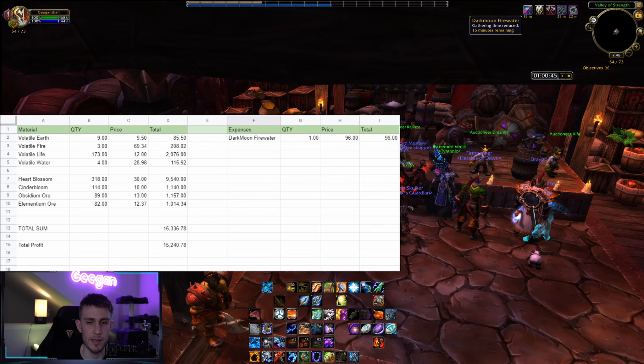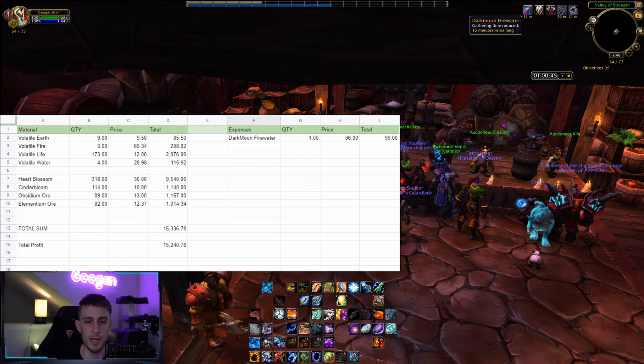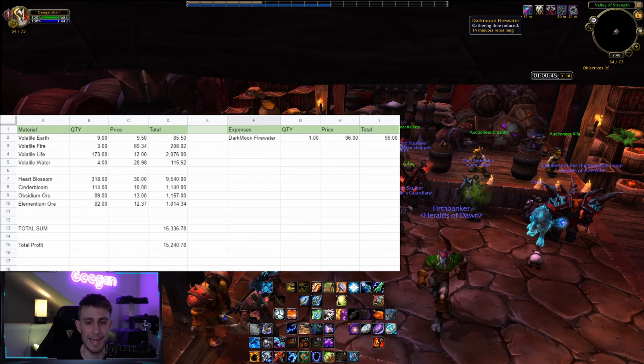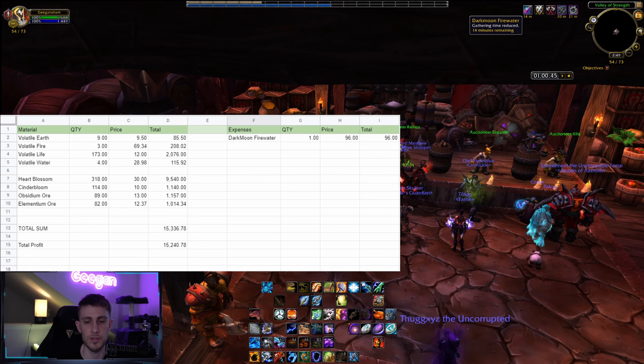Now the real money: Heartblossom. I got 318 Heartblossom — it's like wildfire in Deepholm, there are so many of them. The price on my realm is currently 30 gold each, so the total is 9,540 gold just for Heartblossom alone. Cinderbloom: I gathered 114 at 10 gold each, totaling 1,140 gold. Obsidian Ore: 89. Elementium: 82. After expenses from the Darkmoon Firewater, the total comes out to 15,240 gold and 78 silver.